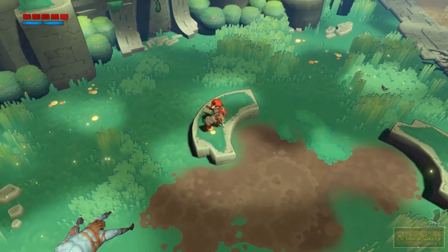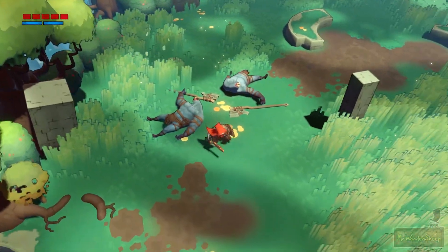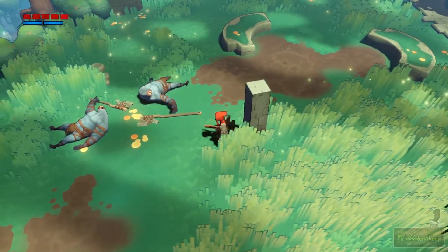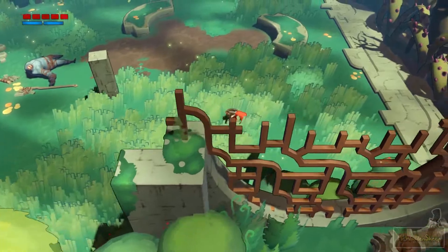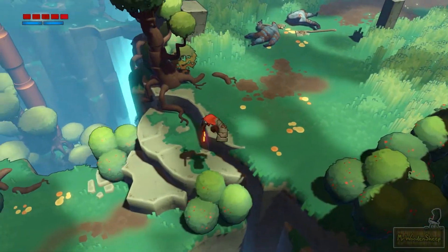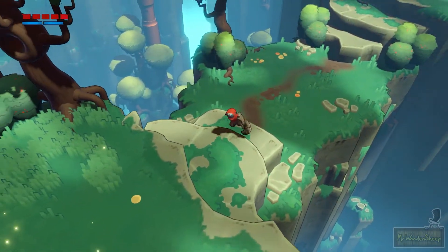Climbing ladders is a little bit strange at times. Not terrible at all, but it could have been slightly more smooth. If the ladder is on a column and I jump at it, I'm gonna have to hold up to climb as opposed to holding right to climb. In some better games, both would work. But that's really not a big deal — just a small nagging issue I had a few times.